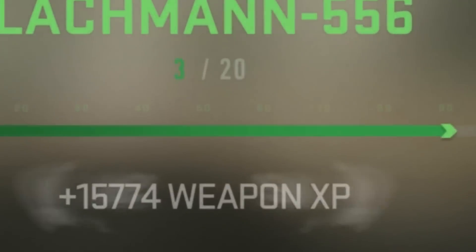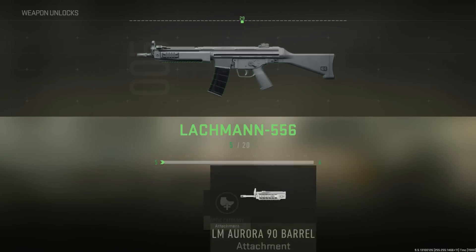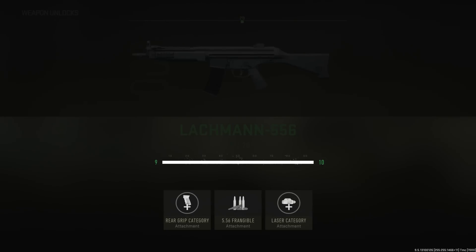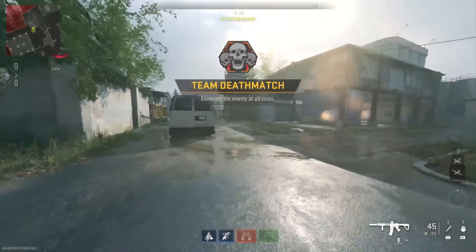I just got 15,000 XP in less than 10 minutes. If we do the calculations, in an hour if I consistently do this insane glitch I'm going to be getting just about 100,000 XP. Today I'm going to show you guys how to get 100,000 XP per hour with this insane new best working XP glitch.